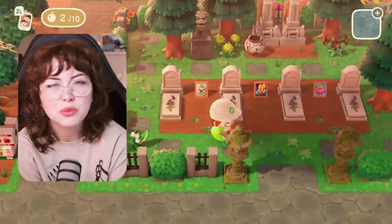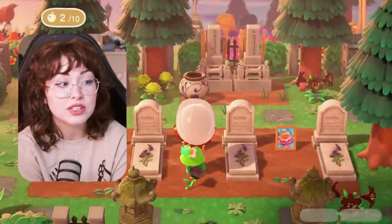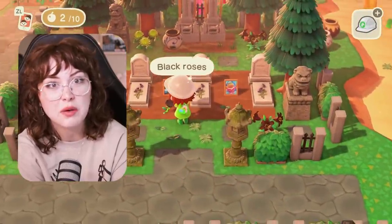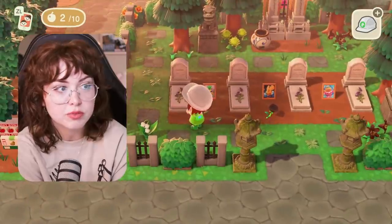You guys already know I don't like Rocket. She was one of my first starters - my sisterly villager - and she would not leave forever. I hated her, I never talked to her and she never wanted to leave. It drove me absolutely nuts. This was during a time when I wasn't really time traveling so every day I would hop on and she would just be there, just existing.